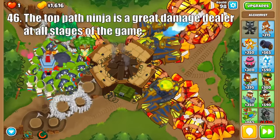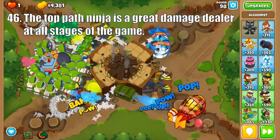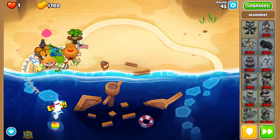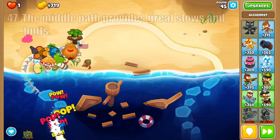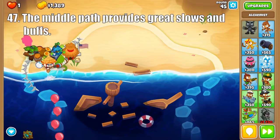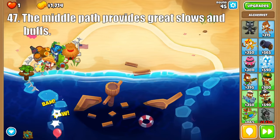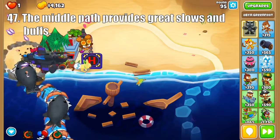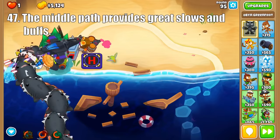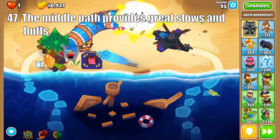And then we have the Grandmaster Ninja, which is pretty lackluster on its own, but if you buff it with a Village and 20 Shinobi Ninjas, it will destroy the late game with its incredible attack speed and pierce. Onto the middle path, this Ninja is one of the most useful support towers in the game, being essential in most CHIMPS runs. The Tier 3 Shinobi buffs the attack speed and pierce of nearby Ninjas, and the Tier 4 Bloon Sabotage slows all bloons on screen by 50% for 15 seconds, making rounds 95–99 much easier, especially for how cheap this tower is.